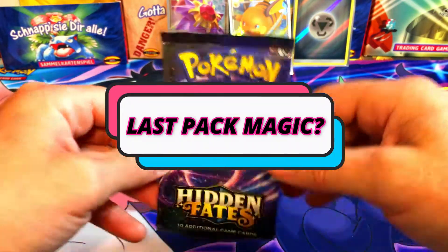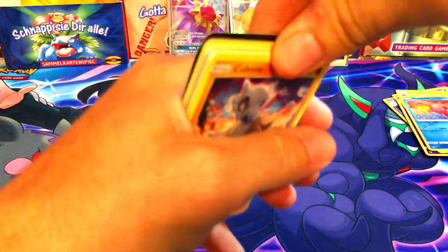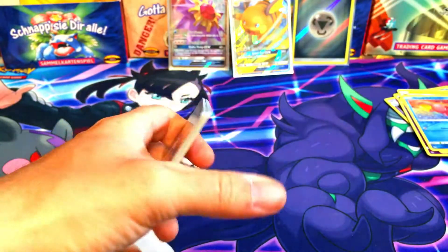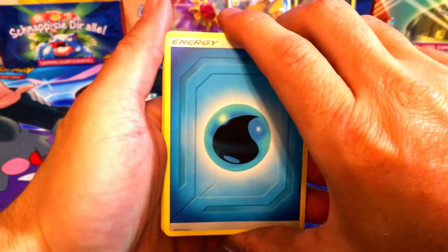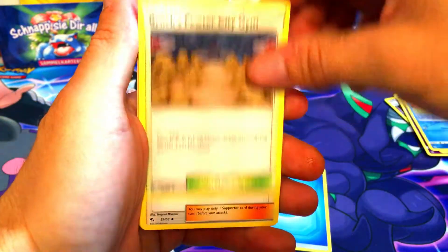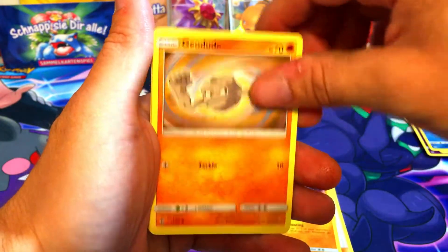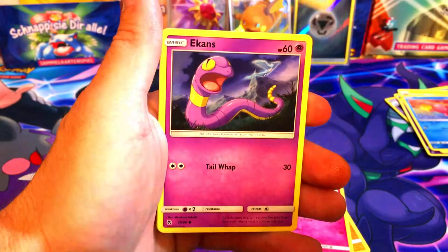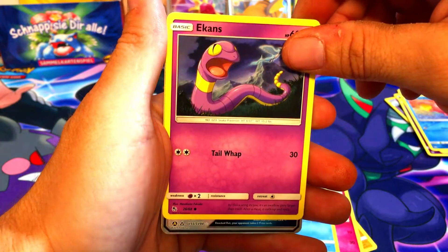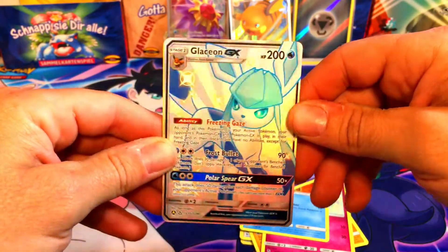It's all up to the Mew pack - come on, bring us some fire! There is the code card for the last pack. If you enjoy the content please hit that thumbs up, and if you're not subscribed yet please consider subscribing - I upload Saturday, Sunday, and Wednesday. Sunday is always the giveaway video. Ekans - oh we got something! The Glaceon GX shiny! Definitely was worth opening that tin - beautiful card.